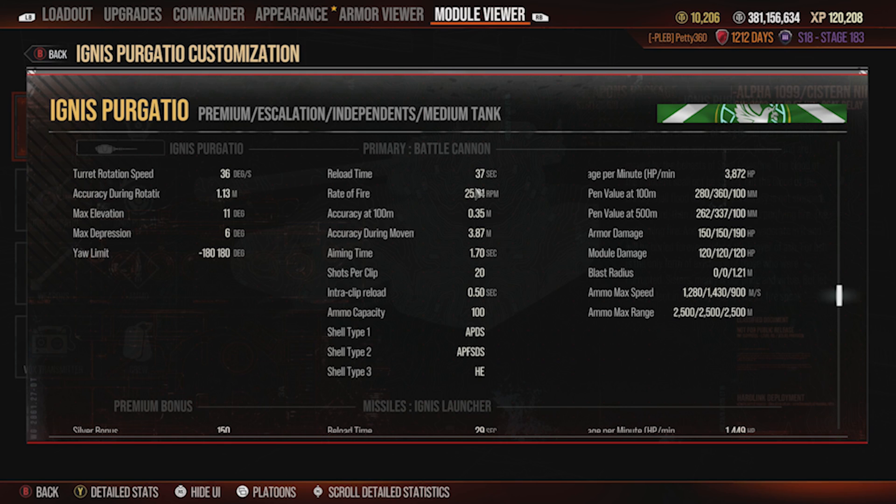If it reloaded any quicker this tank would probably be a bit OP — you wouldn't be able to do anything against it. I think this is a pretty well balanced tank, to be honest. The only true downside is the penetration: 280 on the standard round and 360 on the premium.